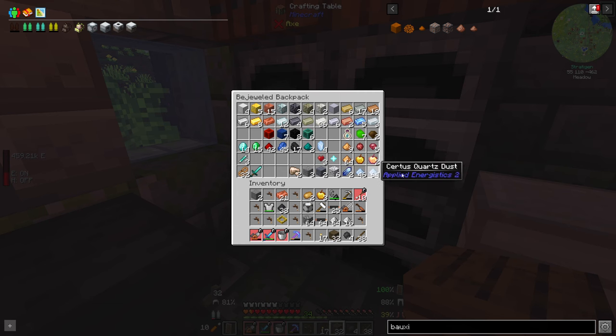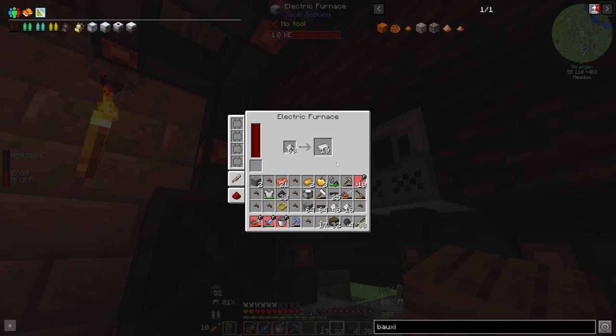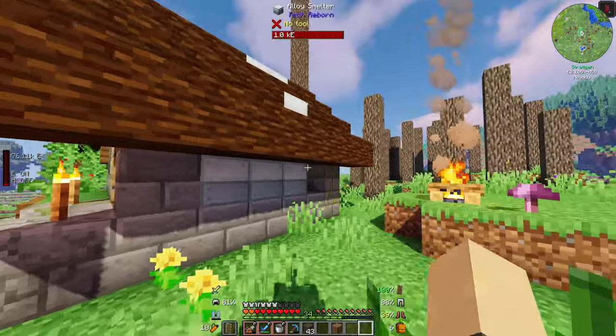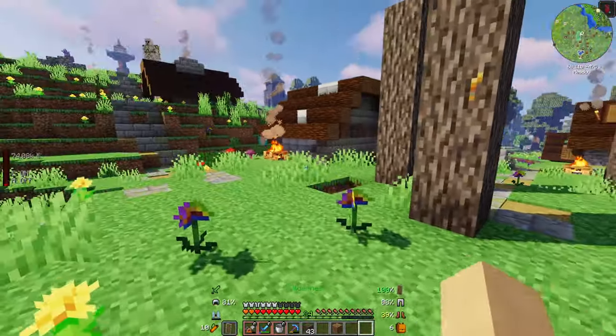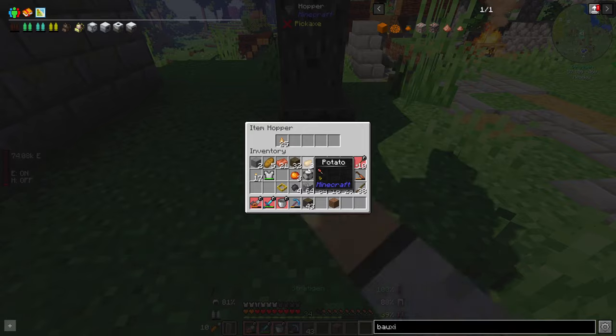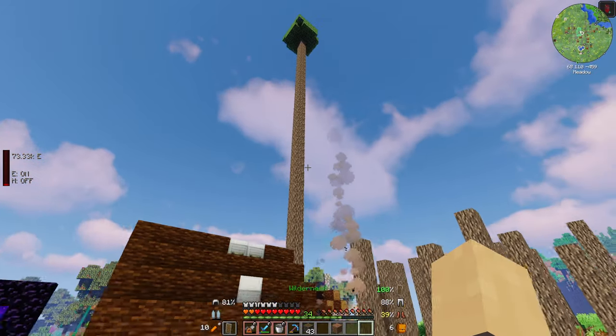I don't have enough of this iron stuff — I don't have enough iron in general. I am cooking some up right now, I need to mine some. I've got plenty of refined iron now, and while I was waiting for it to cook I had the idea of extending my rubber tree up really high to see if we can get more sap, and it seems to be working. I've got a very tall tree now and I'm quite happy with that.